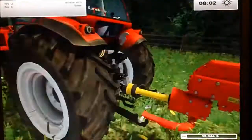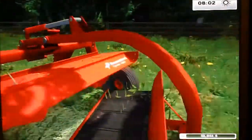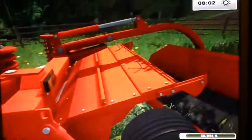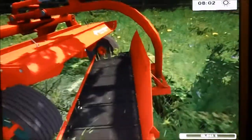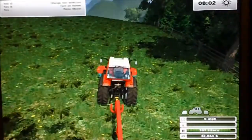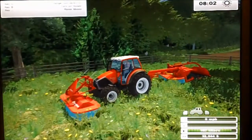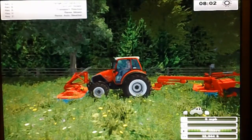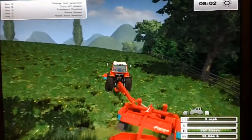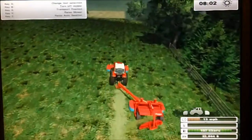We're back down at field one. I've just lined up the tractor and the cutter, put it into field position. You have to lower it on the outside of the tractor — same with the front. We'll just turn them on and we're away, doing a bit of grass cutting.